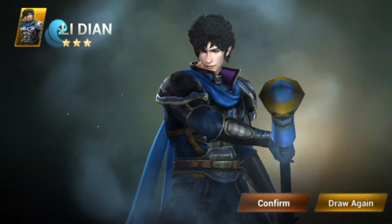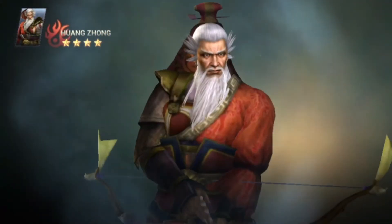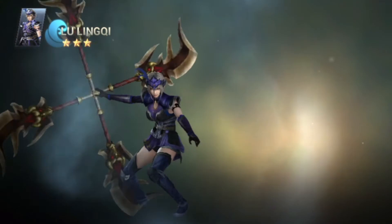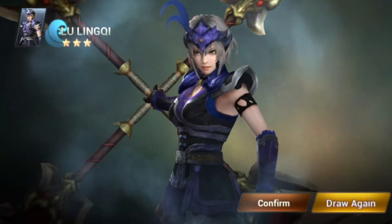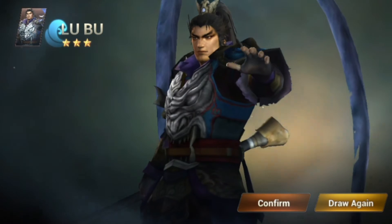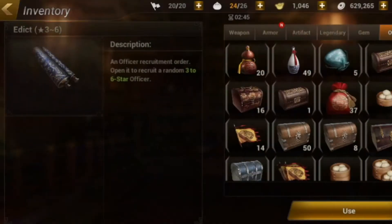Di Dian — this is not bad. Zhang He again. It's a red-colored one. I wanted a green one. Lebu — a blue one. Okay, better than nothing. Not bad. So we got a couple of good ones.